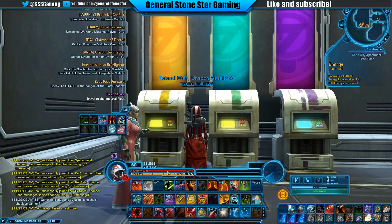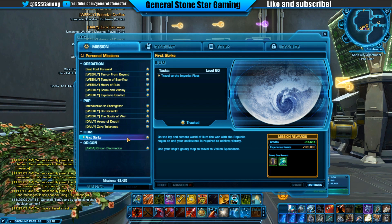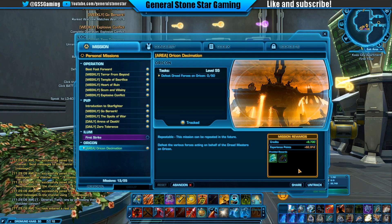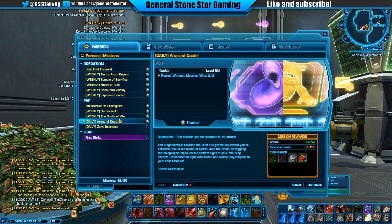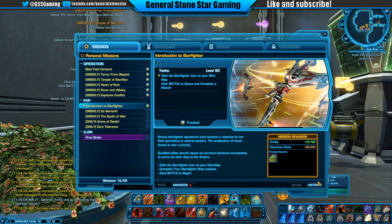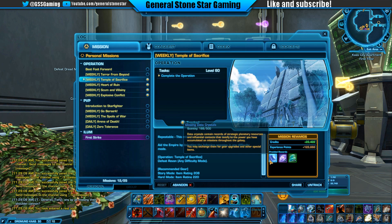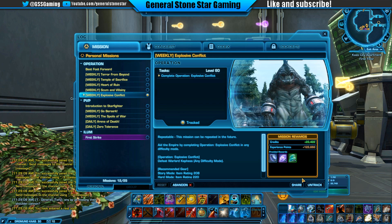Let me close First Strike. They did change things. I remember this is the class story mission for Ilum — I'm going to untrack a lot of this because I don't need it. I'm going to start tracking every single one of my quests. And with 'Best Foot Forward' — I think they changed that name, or maybe not. Anyway, they're all gone now.